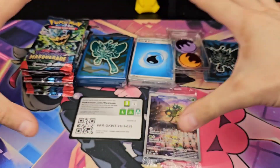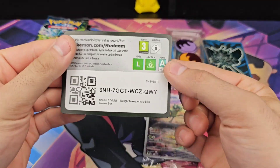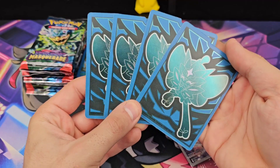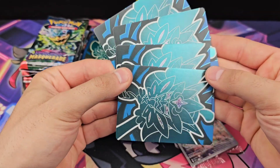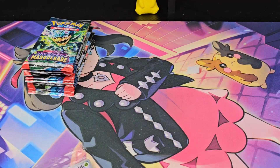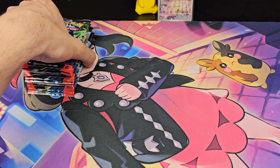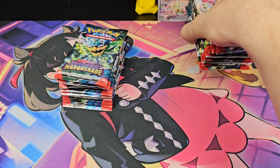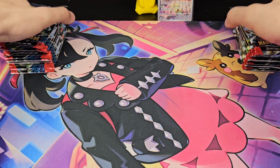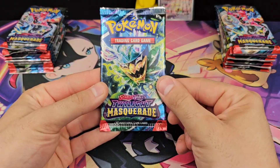There's the contents — code card for the ETB and code card for the other ETB, dice and markers, good for organizing your bulk. The holographic energy brick and sleeves are nice. The promo is absolutely beautiful — borders have a very light sparkle to them. And the important part: nine packs from each ETB. We're going to keep those separate so we can see which ETB is better. I always go for the right side, so we're going for right.